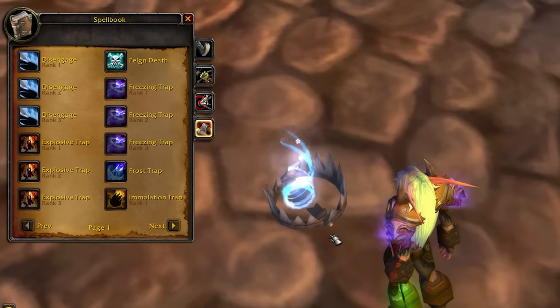Two points into improved feign death and one into trap mastery should dramatically reduce the chance either of these spells resist. Keep in mind though, all spells will always have a 1% chance to resist no matter how much hit you have. I've spent the final two talents on surefooted, mainly for the 2% hit. I would also consider clever traps to synergize with entrapment better. So those are your talents. Now we have abilities — because you don't just go to the shop and click buy everything. Abilities are really expensive and you need to be saving for your mount.